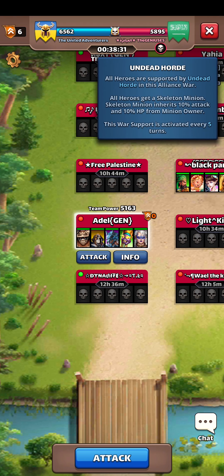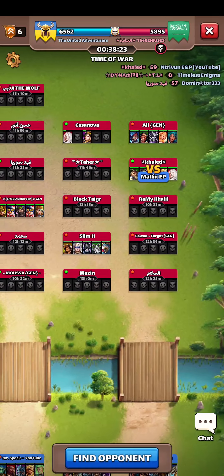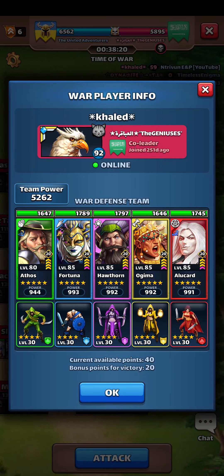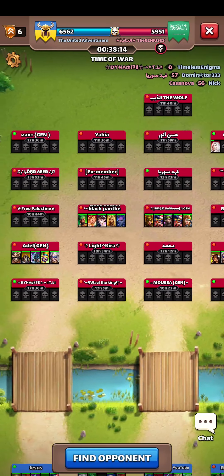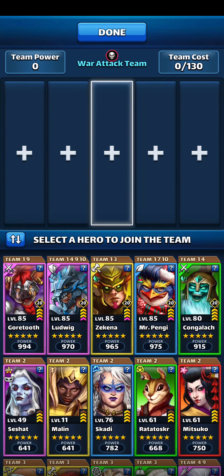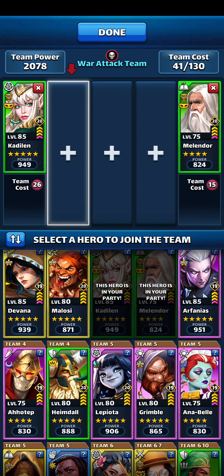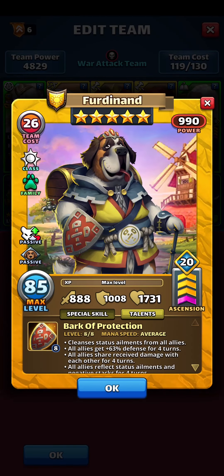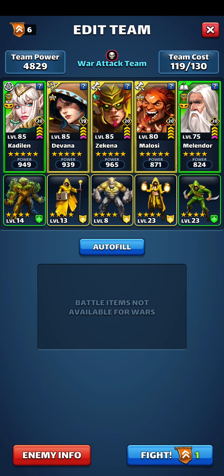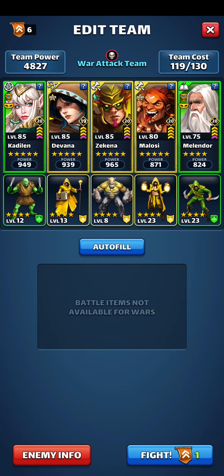Hello everyone and welcome to a new alliance war video. Today we have Undead Horde and basically six targets, provided that Malix actually gets this kill. Let's start from the left and move on from there. This is a Ludwig team quite heavily relying on buffs, so let's get our dispellers: Melendor, Devana, and also Malosi to prevent those buffs.